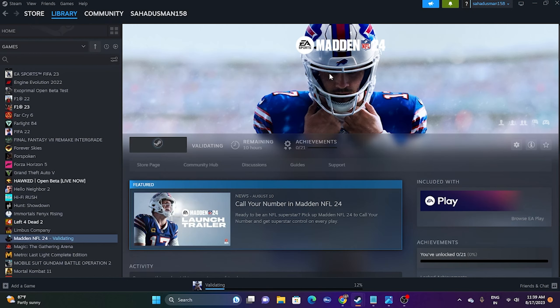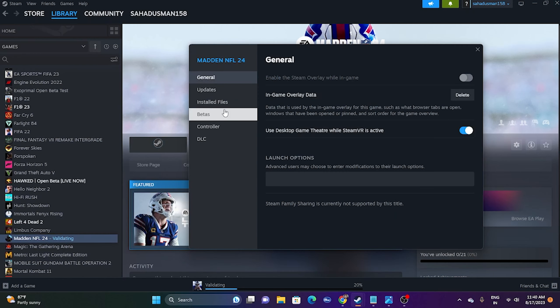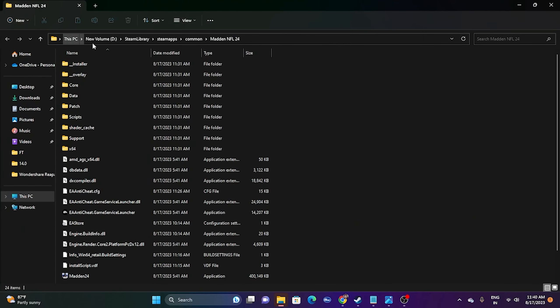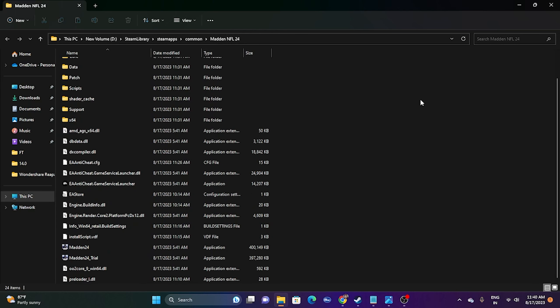After verifying game files, try launching the game from the installation folder instead of from Steam — this can be one of the main reasons for crashing. Right-click the game in Steam, go to Properties, Installed Files, and click Browse. You'll find the path: This PC > New Volume D > Steam Library > SteamApps > Common > Madden NFL 24. Find the Madden24 application file there and launch the game directly from that folder.